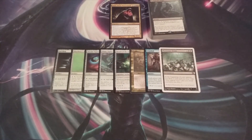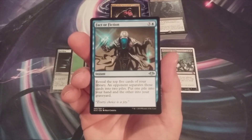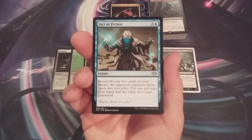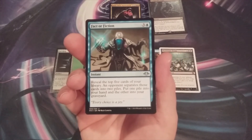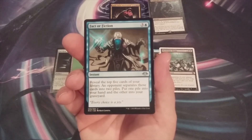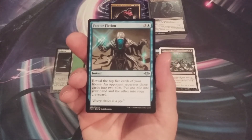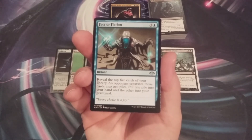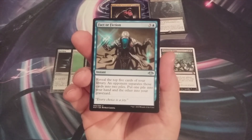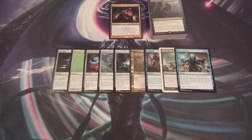With two spells left, the next we're going to include is Fact or Fiction — an instant for three and two blue, cast at end of turn. We reveal the top five cards of our library, an opponent separates them into two piles, and we put one pile into our hand and the other into our graveyard. Not only is this a great self-serving card, but there's also potential for political play in Commander — if someone is getting out of control, we can let an opponent split the cards in a way that helps slow that threat down. Fact or Fiction is very welcome in this deck's 99.